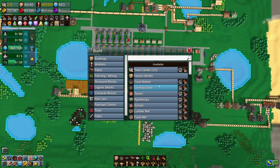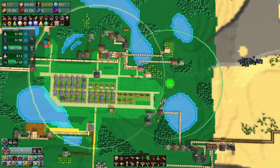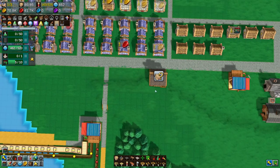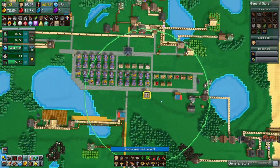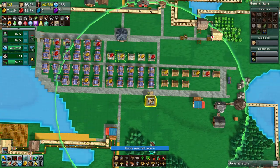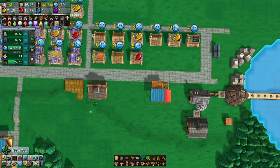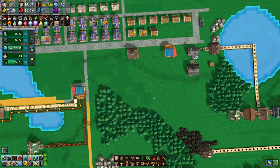We're going to work on the train stuff separately. We want to have another food market — maybe put that over here somewhere, just for now. This place is just a place. Why is it linked to zero houses? It's because it's higher — it's on this ledge. There. Now it's connected to everything. I should lower all this, but I'm just going to leave it for now.